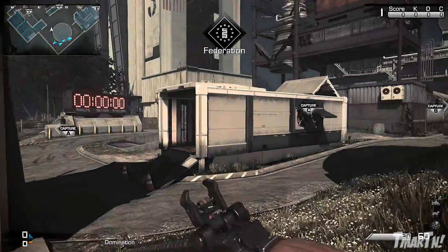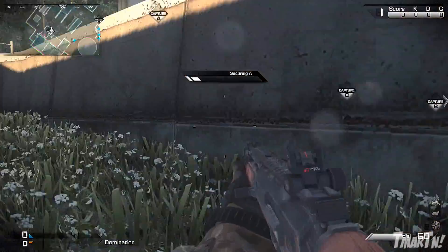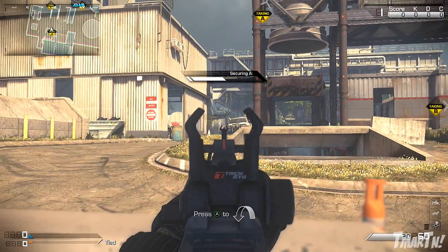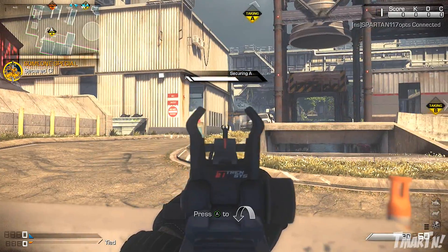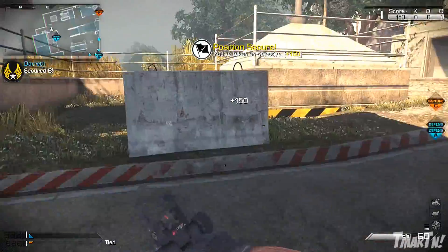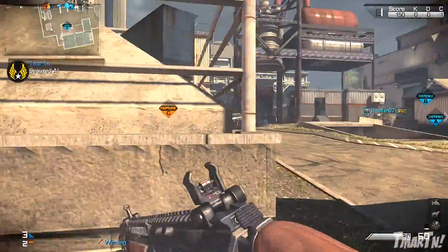What's going on guys? T-Mart here, bringing you guys an episode of Call of Duty Ghosts Gun Guide. The series will go through all the weapons in Call of Duty Ghosts, giving you guys the stats and info, as well as some of my personal opinions to help you make better class setups and become a better Call of Duty player. In this video, we're going to be taking a look at the Maverick A2 Assault Rifle. It's one of the new weapons that came out with the Onslaught DLC, so let's get into it.